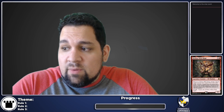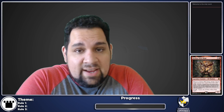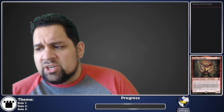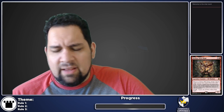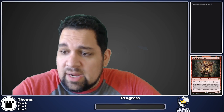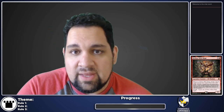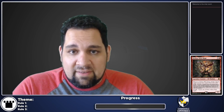A bit of a different one today. Normally we're building two or three color commander decks — I think we built one five-color once — but today is our first mono-color deck. We are building Delina, Wild Mage, which is a little weird because you'd think a mage would be a wizard, but she is, in fact, an elf shaman.